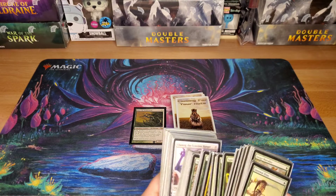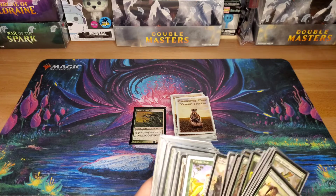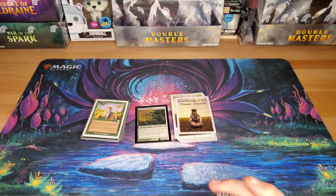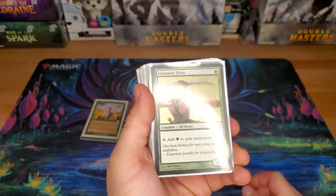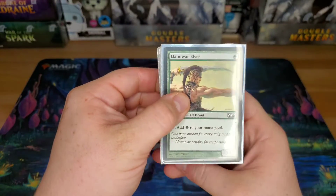Let's get into the creatures. There are 39 creatures, including the general, which is Wrist the Redeemed. I did these the same as I always do — started with Ramp, then Removal, then Utility. There's not too much removal in this deck, there's a little bit.